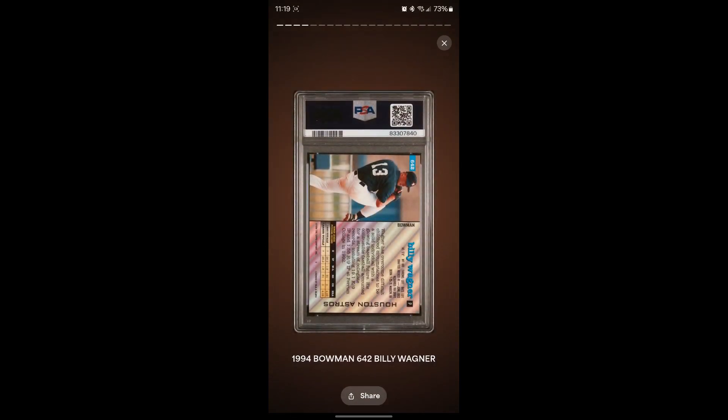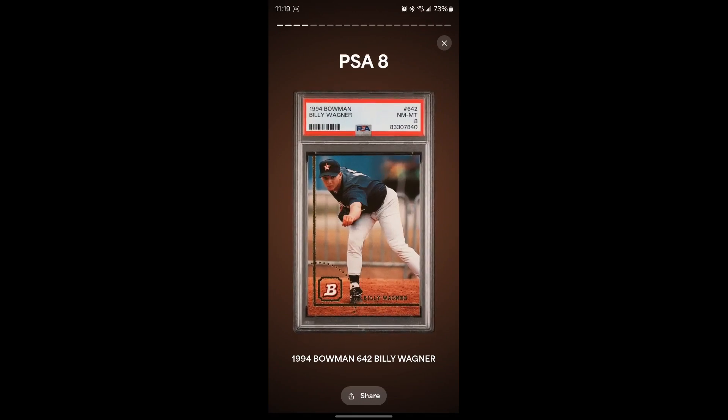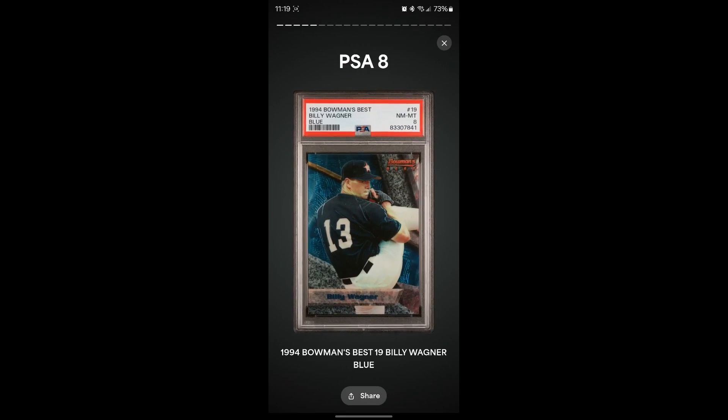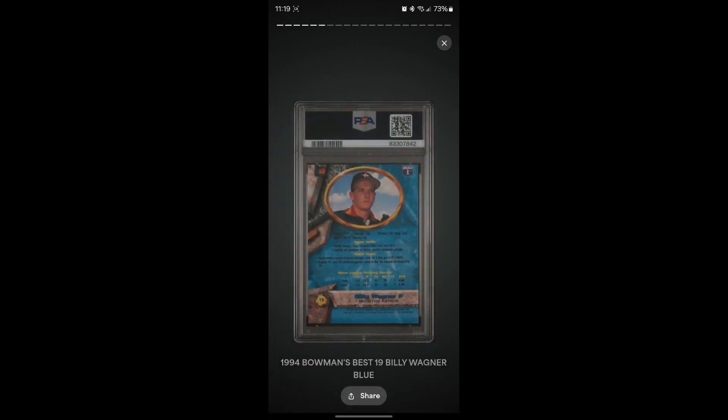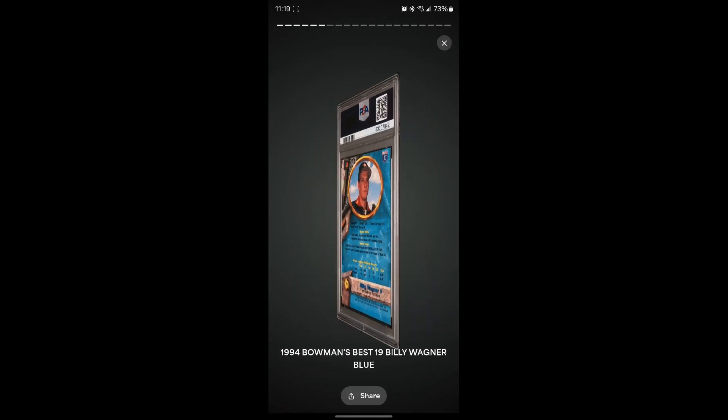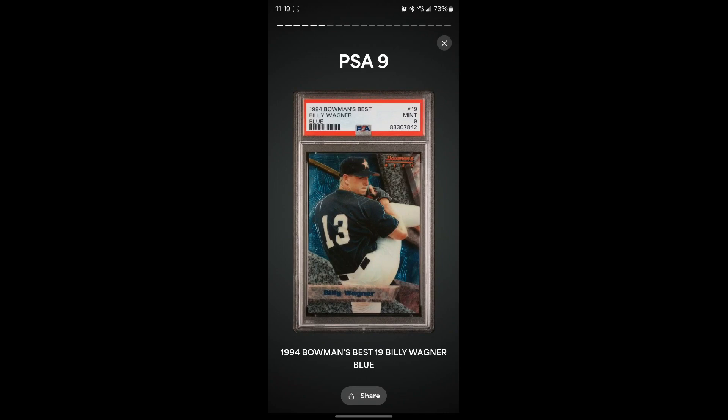On to the Billy Wagner cards — probably making the Hall of Fame, and I loved watching him as a kid. The 1994 Bowman is sitting crooked in the case but we got an eight — I paid about a buck for it so that's fine. Then the two Bowman Best cards: first one gets an eight, and the second one gets a nine — that's the first really good card of the submission!